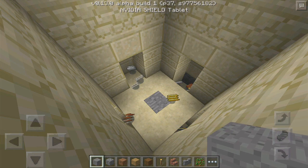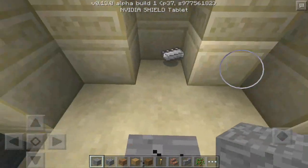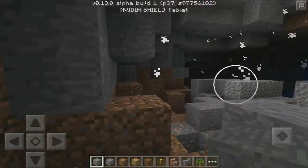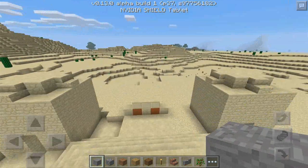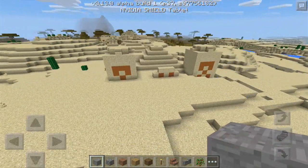If you accidentally fall down, you're going to trigger the trap — and look at this, it's about to explode. There we go, look at that, it just exploded! That is really, really awesome. That is the desert temple in 0.13 — how awesome is that?